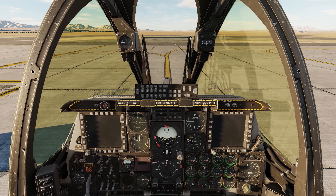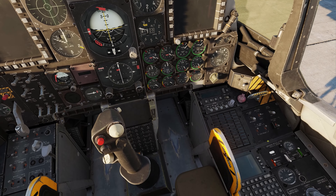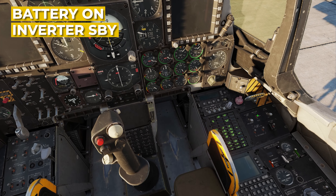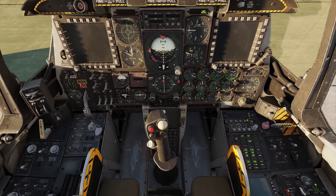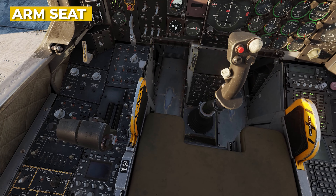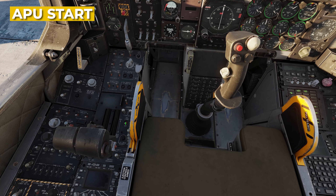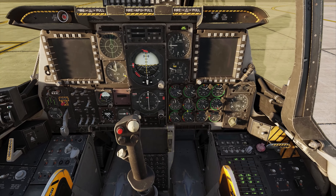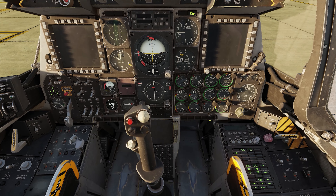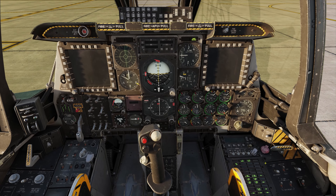Here we are in the cockpit of the A-10C2. First things first, we're going to come across to the right-hand side. We're going to turn the battery power on by right-clicking, then turn the inverter to standby by right-clicking. I'll arm the ejection seat now to get it out of the way so I can see the APU button easier. I'm going to start the APU with a right-click and watch the exhaust gas temperature and APU percentage going up. Once that reaches 100, I'm going to turn on the APU generator power.